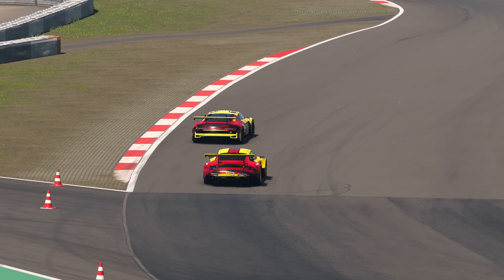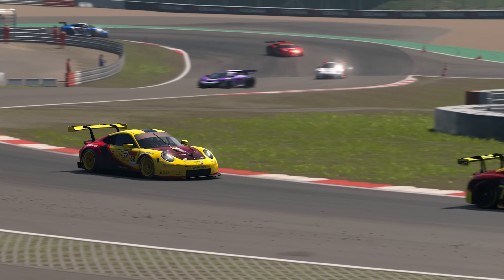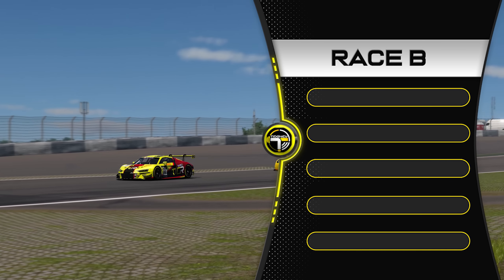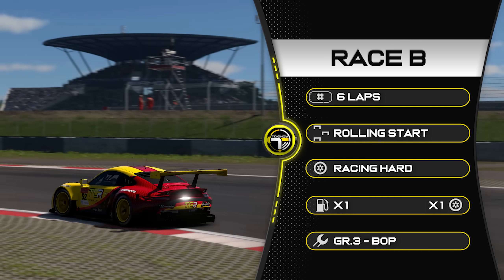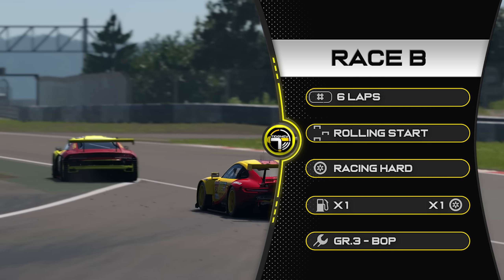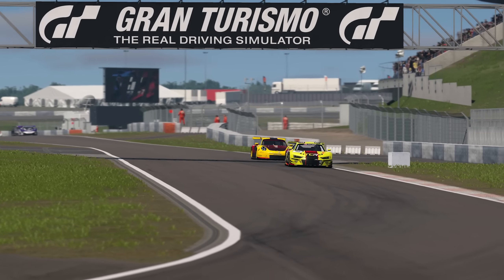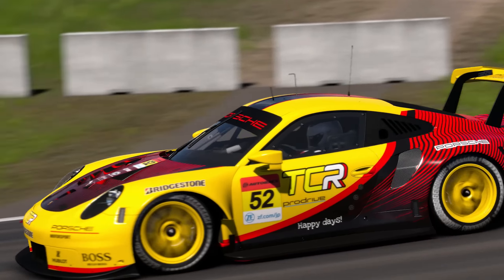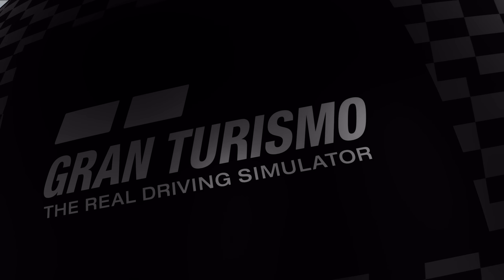Race B — we're in Group 3 at the Nürburgring Sprint Layout. I went with the Porsche for the lap guide but I'm actually in the Nissan. We're doing six laps, rolling start, racing hard tyres. This track is very small for Group 3 — I'd argue a bit too small. It feels small as well, especially the hairpin. Let's have a look at the race. I will give you a lap guide with this one, but there's some racing action to entertain you too.